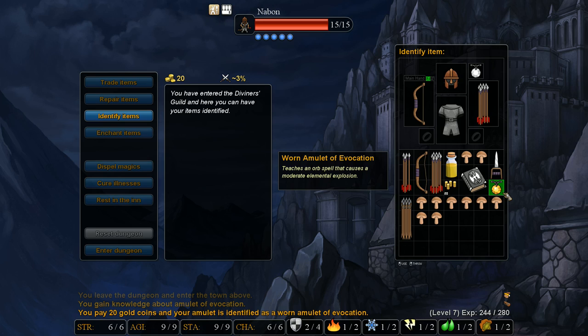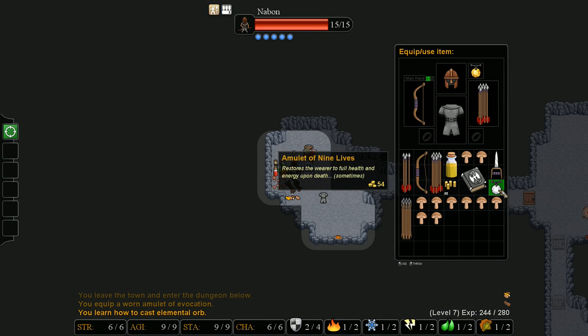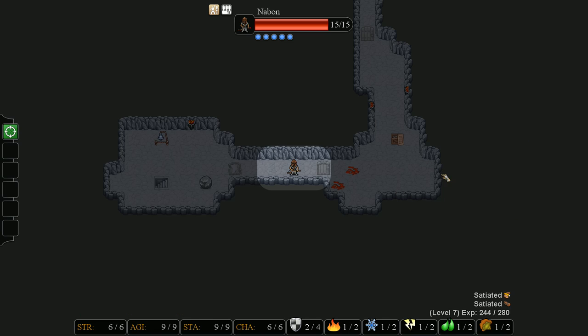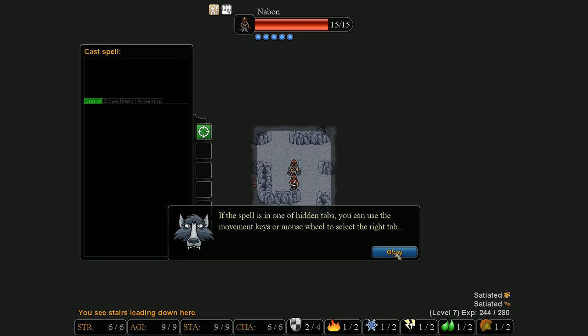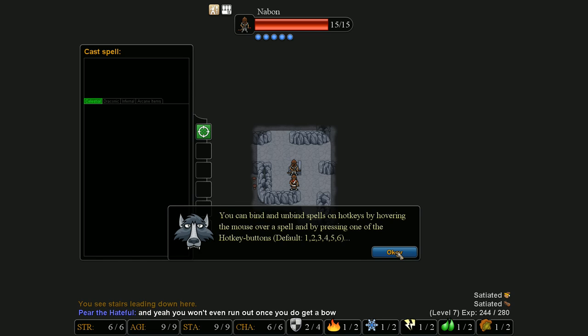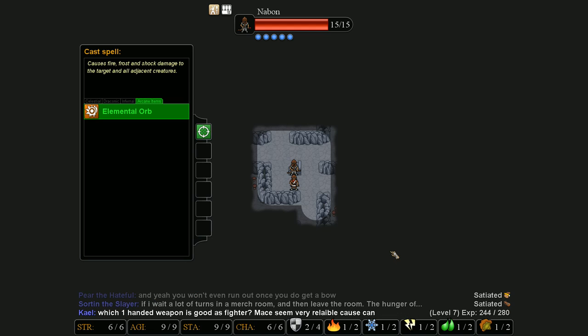Checking out the amulet I got off the devourer - it's a worn amulet of evocation. You have to use any of the amulets you find. They have I think a 1 in 36 chance of taking damage when worn, and if they take damage it will get destroyed. You can repair it with a scroll of blessing. I'm going to use this amulet over the nine lives because I hate nine lives. Now heading to the next floor - let me explain the amulet of evocation. When you use it, it shoots out an enlarged orb of fire, frost, and shock. It can do all three of those status effects when it hits targets or adjacent targets. Enlarged orbs explode, and if I used it on this duelist I would need to target the floor behind him, not the duelist itself, otherwise the elemental orb would hit me.